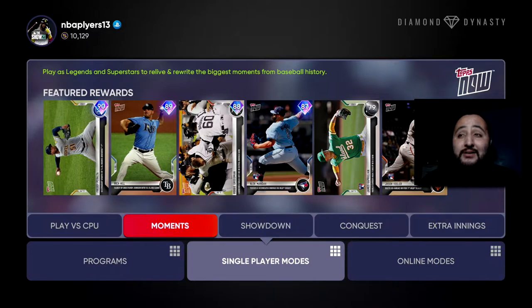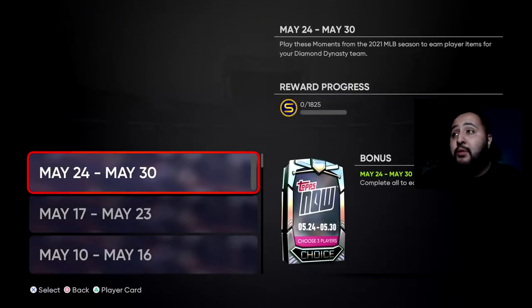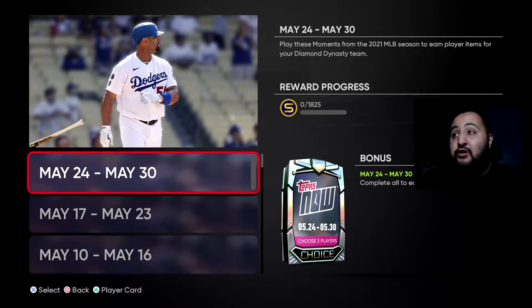This week of the Tops Now Moments we get to select two diamonds and one silver. You guys can see the cards right here — we'll go over which cards you should take, my suggestions, and the stats. But first let's take a look at how we get them. In Tops Now 2021 we get a total of 1825 stubs for completing every single moment.